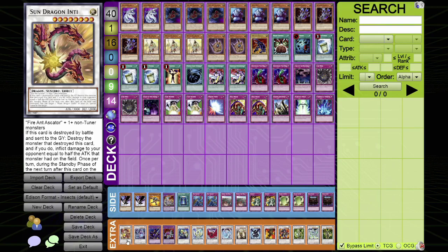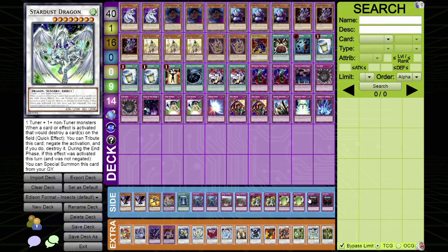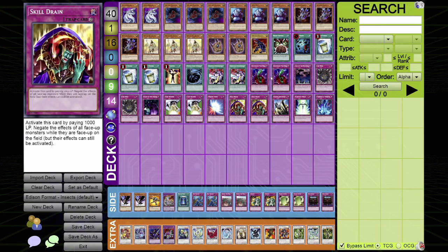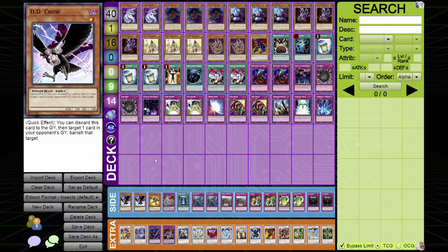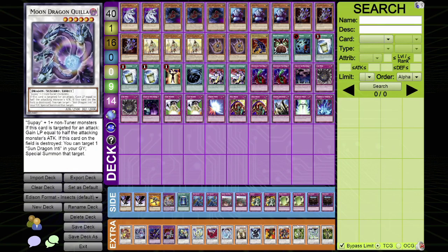Sometimes it's not wise to make Sun Dragon Inti, but the whole point of the deck is making these two guys. You want to make this guy over Stardust, for example, which is tempting for a lot of reasons on the second turn to protect your back row, since you're playing a hefty amount of traps — 14 traps including MST, so 15. But you want to play Sun Dragon Inti because it gives you the competitive advantage, whereas Stardust would not.